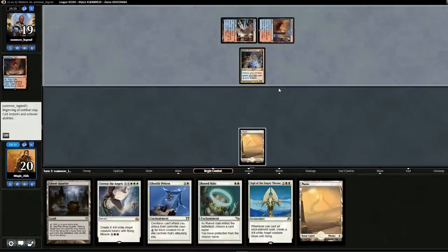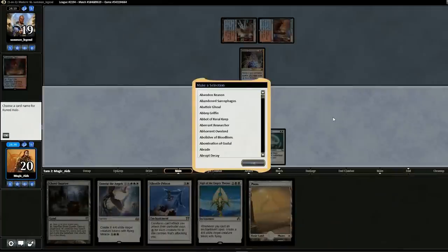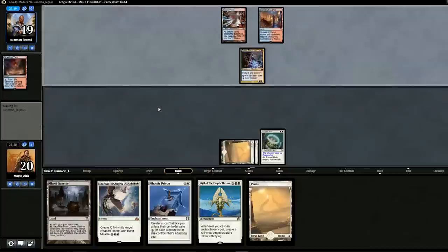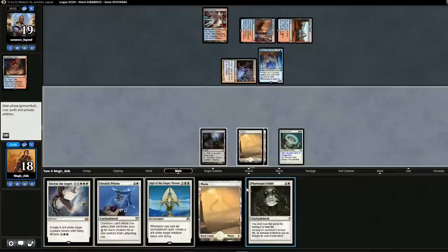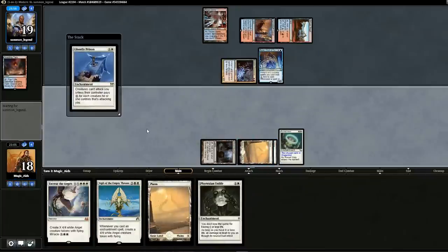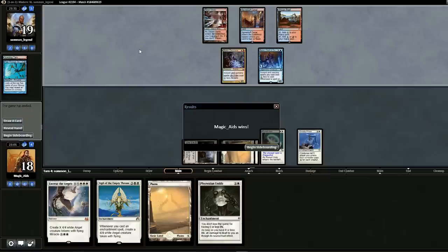Our matchup against Storm should be just fine. The win condition is usually Grapeshot, so we'll drop Runed Halo naming Grapeshot. We also have to watch out for Empty the Warrens, but with Ghostly Prison, I don't think he can win unless he bounces one of our enchantments. Opponent swings in for two — we'll get Phyrexian Unlife, drop Ghostly Prison and pass. The opponent Peers through the Depths, finds Serum Visions, and concedes. On to game two.